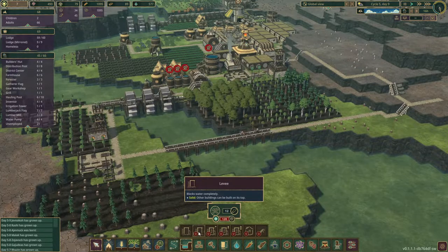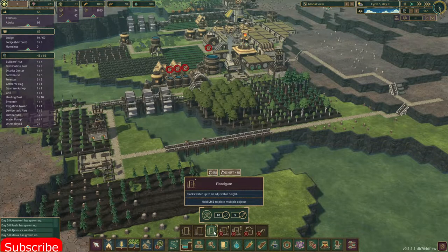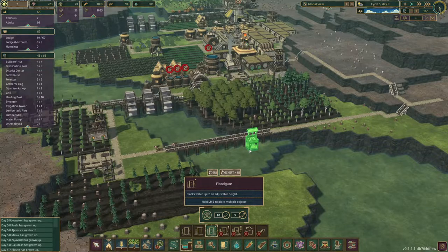We have to do some unlocking as well, so let's unlock a few of these. We've got some science points. A movable — that's interesting.